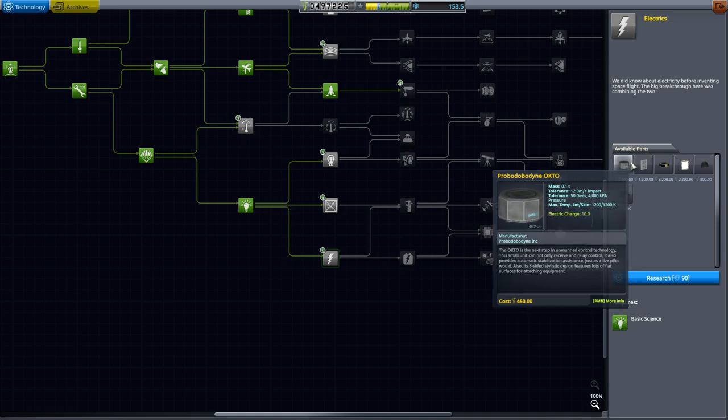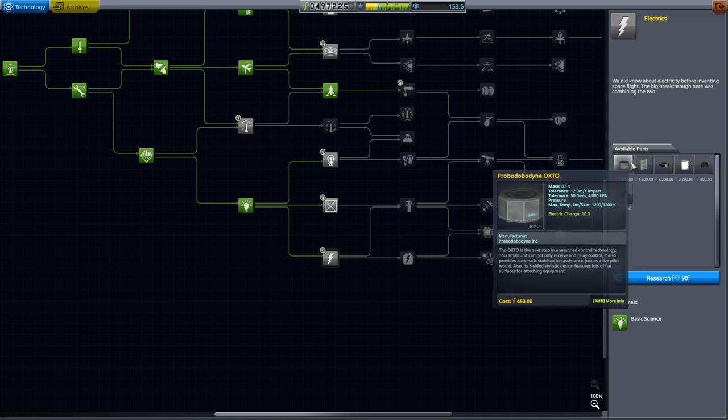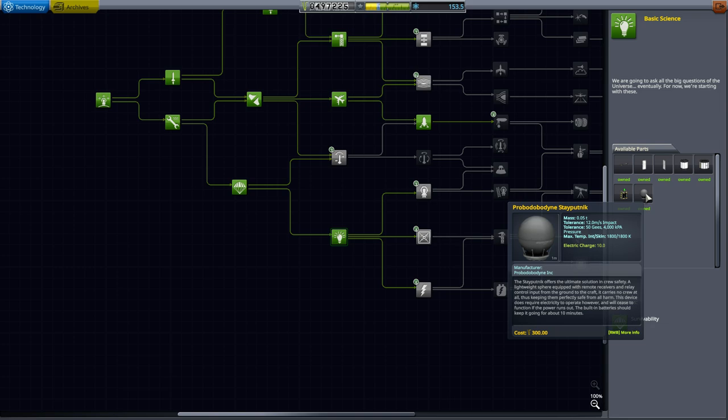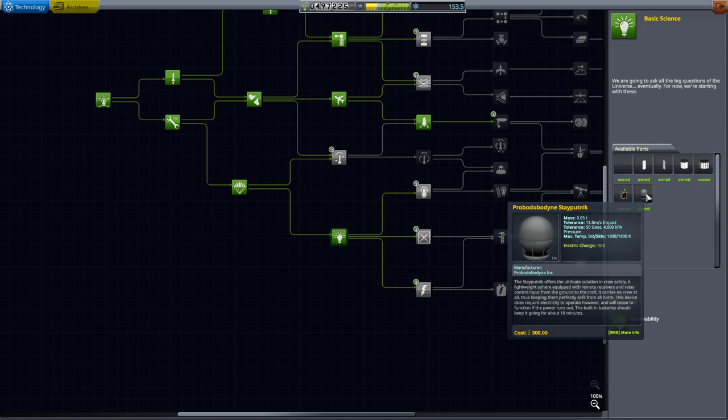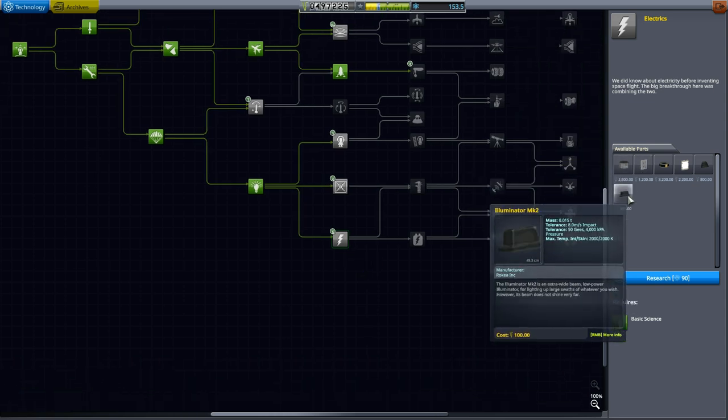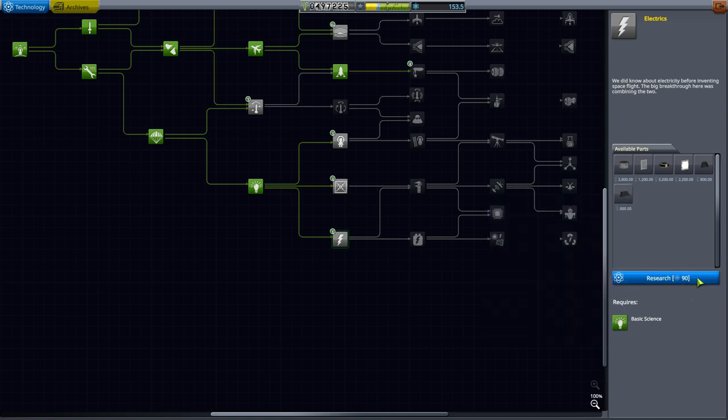Unlocking electrics also gives us access to a probe core — the Probodobodyne Octo. We actually had access to a probe core earlier, the Probodobodyne Staputnik, but it was not a very useful probe core which is why we haven't talked about it yet. We are definitely going to talk about it this time. Also, this unlocks lights — lights don't do anything useful, they just look cool, so maybe we'll put them on our spaceship.